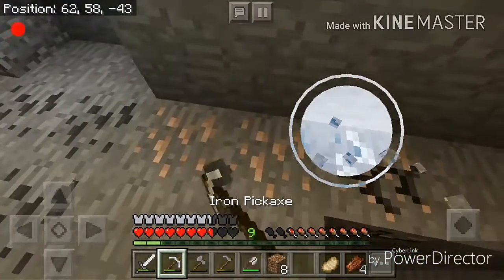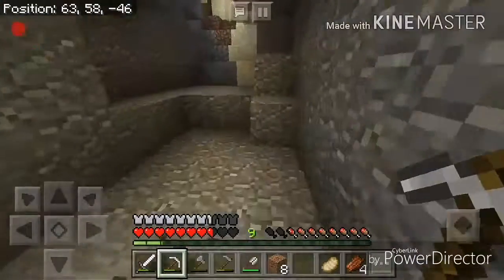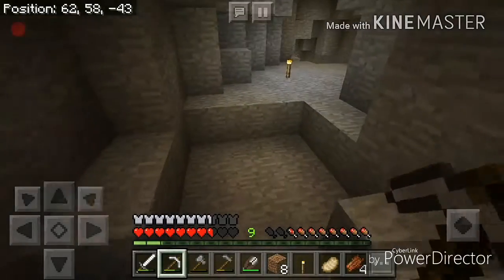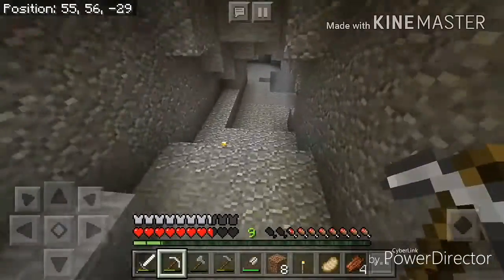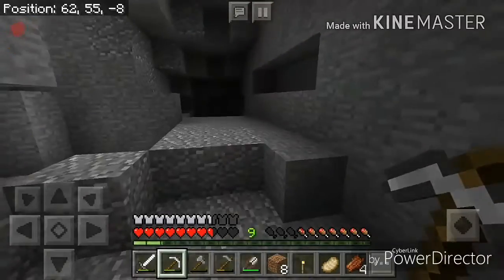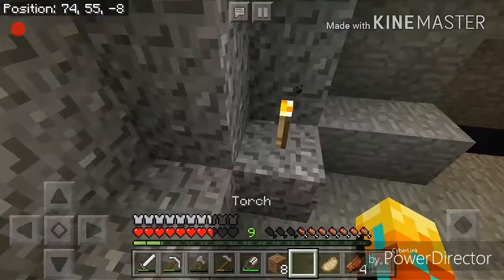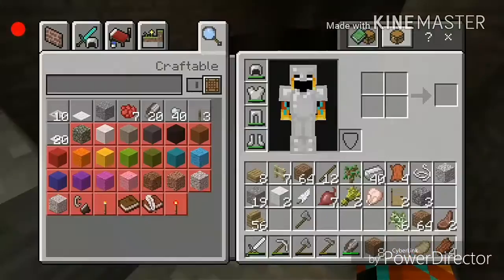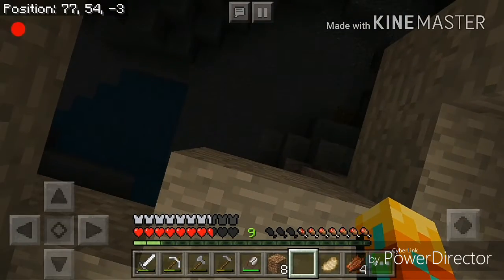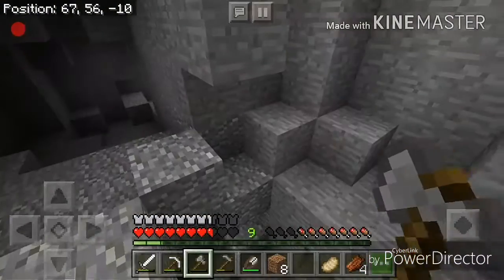Some more iron! By the way, if you liked that little achievement thing in the last survival let's play — you probably saw it earlier when I got my iron — you'll see it in this video too. Hope that's all the torches I've got. And I don't have any coal. There's a huge drop right there, so let me go collect some coal real quick. That almost fell off there.